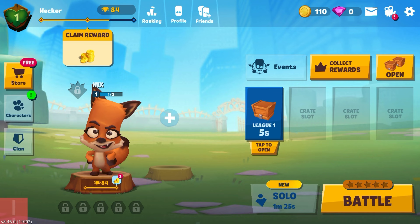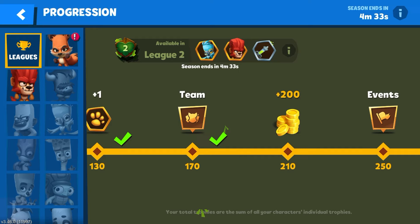All right, I tap on Duke and there we go — I unlock him. All right, let's unlock this Team icon.